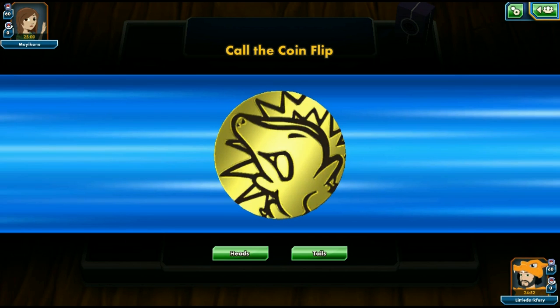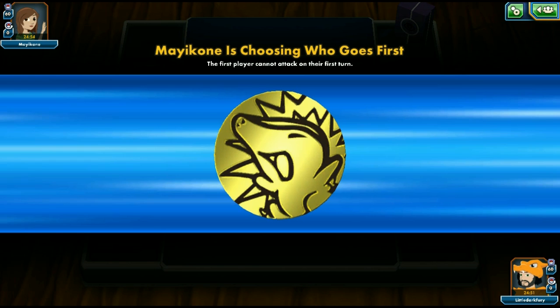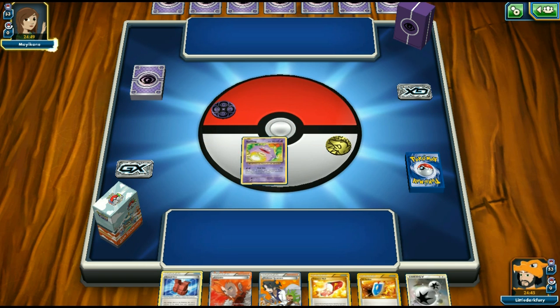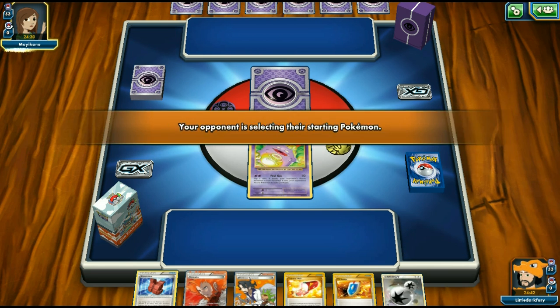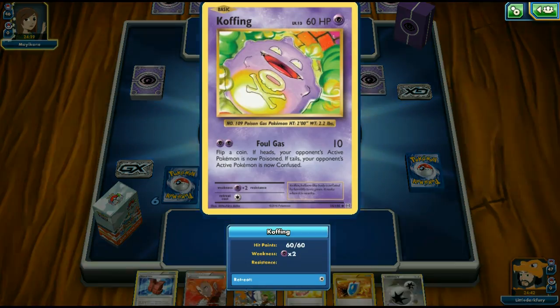Game two with our Wheezing deck. I call tails but we lose the flip. Opponent plays Cyndaquil — this looks like a Mewtwo deck which is a tough matchup. We start with Koffing too. The problem is we need Houndoom or Bunnelby in the active spot, not Koffing. Shatter Shot one-shots Koffing, so going first wouldn't even help that much.